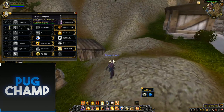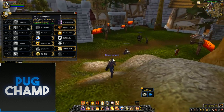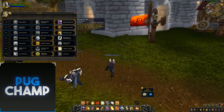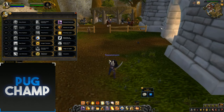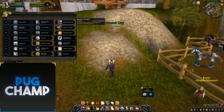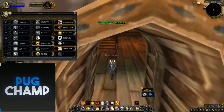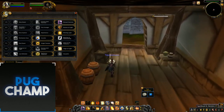Next you have Crusader's Judgment. Judgment now has two charges and Grand Crusader now also grants a charge of Judgment. I like taking Bastion of Light because it's an extra for survivability — it allows me to use Shield of the Righteous more. As you can see, you can use Bastion of Light and get more charges to keep up Shield of the Righteous, making sure I'm keeping up my armor to stay alive when damage is incoming.